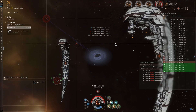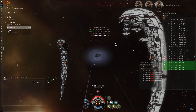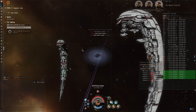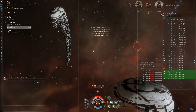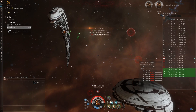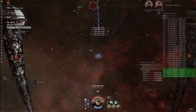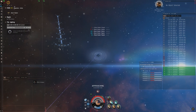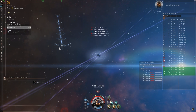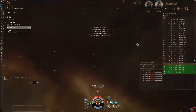On initial warp-in you have a two-room site to complete. The first room consists of three waves that you need to clear out, each getting just a little bit harder, but nothing too big like the sleepers in the extraction site. On initial contact with the site you will be greeted with five Blood Raider frigates — they only web.